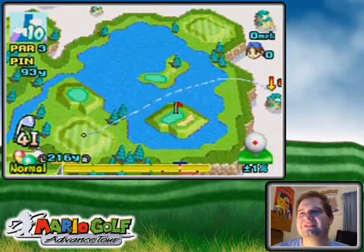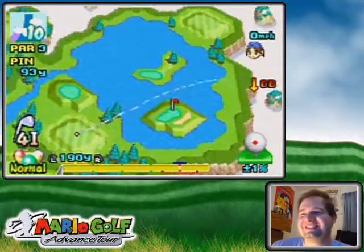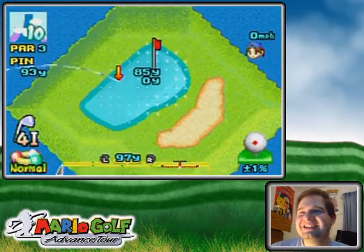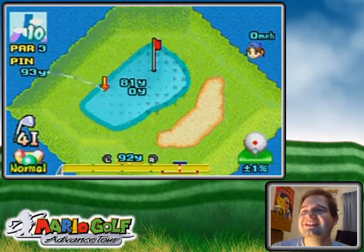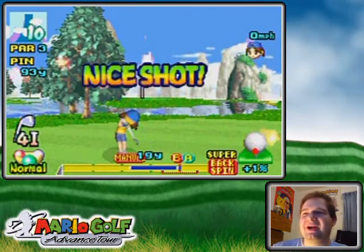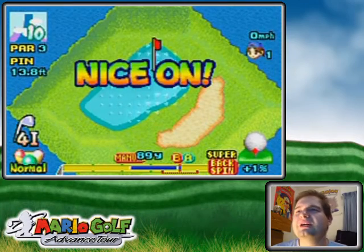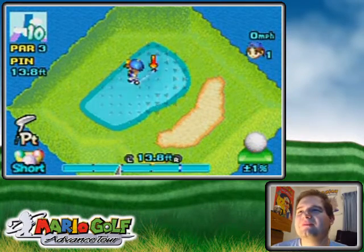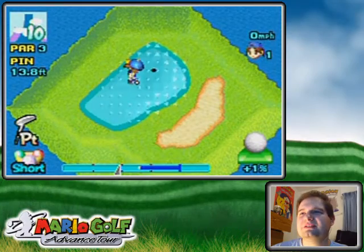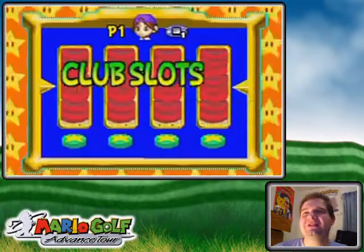I've got a four iron. Let's see what I can do — I'm gonna try and use as much green as possible here with super backspin. It stopped pretty quickly, wow. That's pretty acceptable — a little bit to the right, past the mark because it's uphill. Turned out better than having a more suitable club.